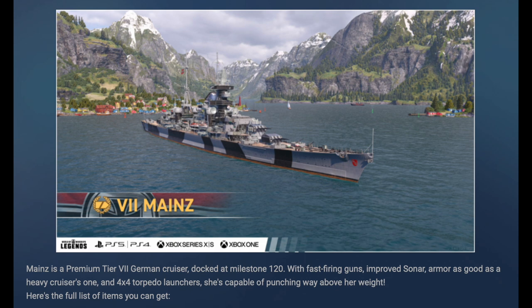Last but not least, look at that — 4x4 torpedo launchers, that's 16 torpedoes, same as Otago, probably less damage, but still that's pretty nasty. I'm quite excited to see what the rudder shift is, because by tradition cruisers with less armor tend to have faster rudder. So if Mines has less armor than Hipper, I'm expecting faster rudder than Hipper, but we'll see.